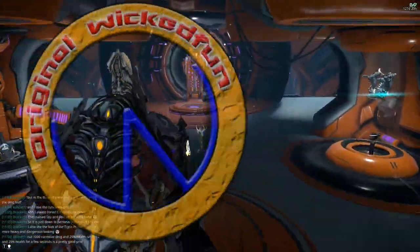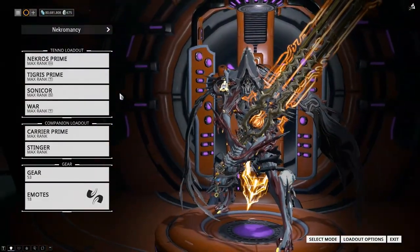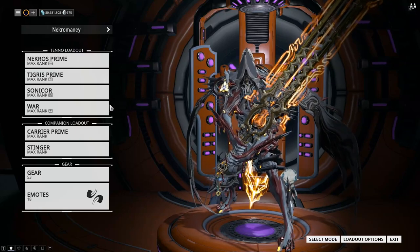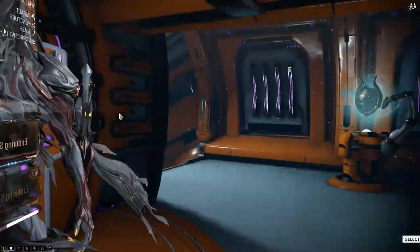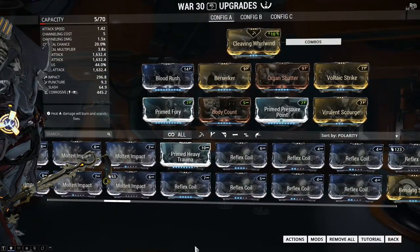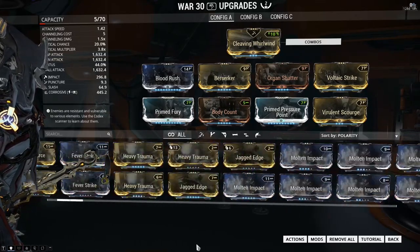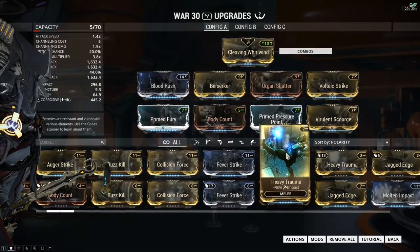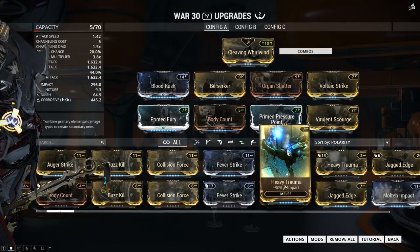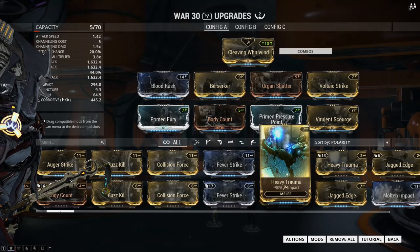I was talking to some people and realised there seems to be a lot of confusion, and I thought this was the perfect time to do this because the mod we were talking about is actually out. The big problem here is a lot of the base damage mods — the normal Heavy Trauma mod is a rare mod, it's the base damage mod, and it's a 90% damage mod.